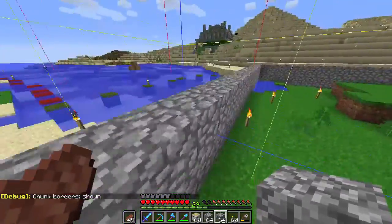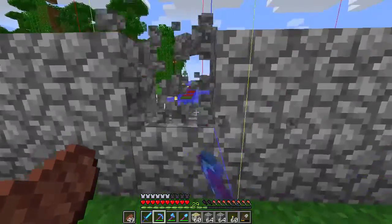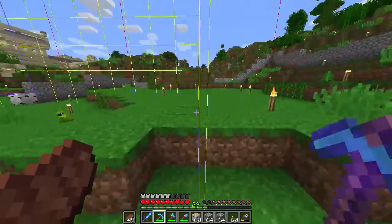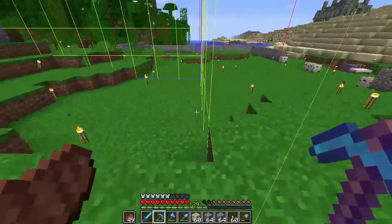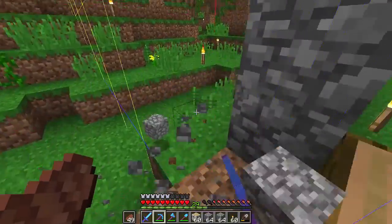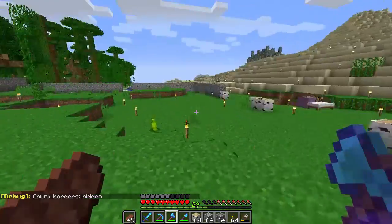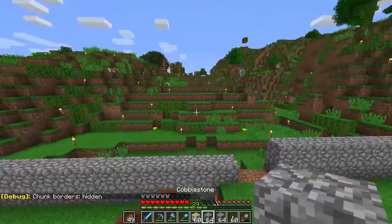It's three chunks long — that's why it feels so small. So maybe instead of going bases on the sides, I do bases on the other sides — therefore you can't just run into the other person's base as quickly. Yeah, I think this is a good base area. And over here it can just be viewing stands or something.